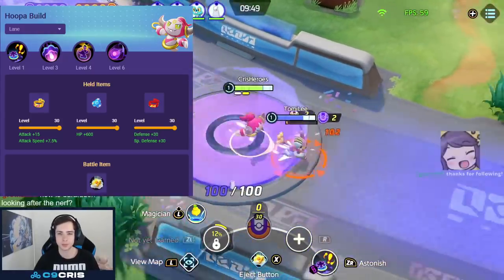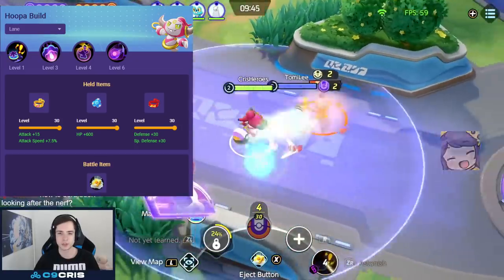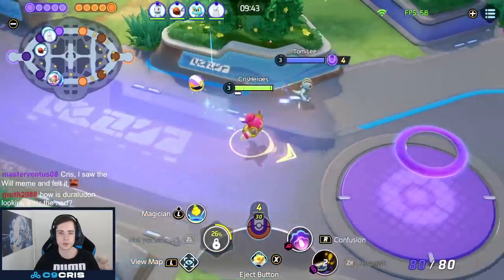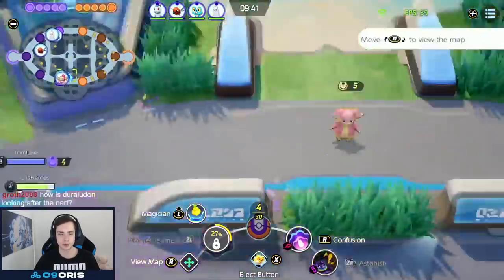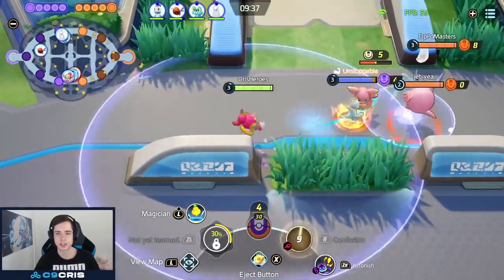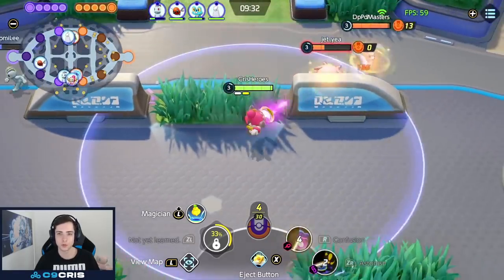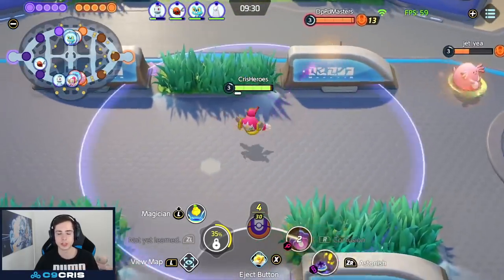For held items, I'm still running Muscle Band, Focus Band, and Body Barrier now. I used to run Choice Specs, but I don't think it makes much sense anymore after the damage nerfs, especially in the Trick build. I don't think I would recommend Choice Specs too much. Probably Focus Band will just help you much more, especially because when you're in Hoopa Unbound, you will get a lot of HP back in case you drop low, since Hoopa Unbound gives Hoopa a lot more HP.